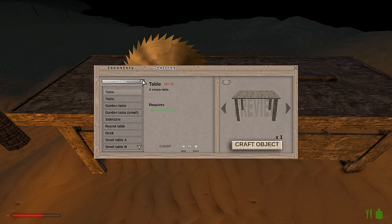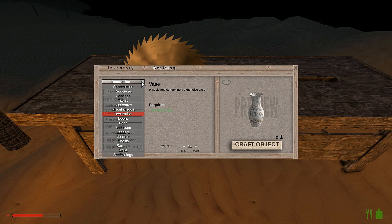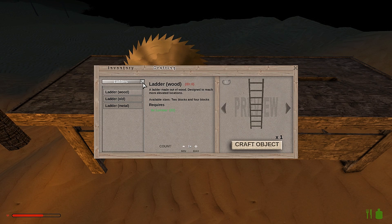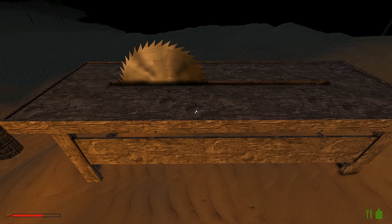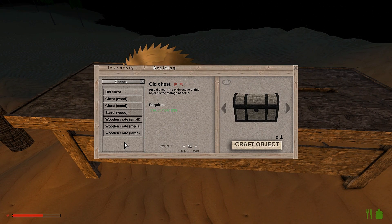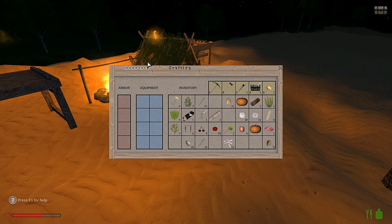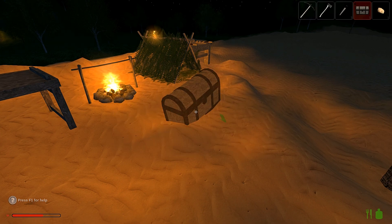Chairs, tables — oh my god you can do every single thing. Wait a minute, I saw something in there — looking — chest, old chest! I want to make one just so I can start stashing stuff away and clean up the inventory a bit. You know how it is, man — you just gotta do these things.